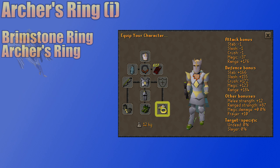The Imbued Archer's ring is the best ranging ring in the game, though a Brimstone ring does have the ranging bonus of an unimbued Archer's ring with some defense bonuses too. I highly suggest getting an imbued Archer's ring. If you still have any questions about gear, be sure to leave them in the comments section below, but we're moving on to the inventory now.